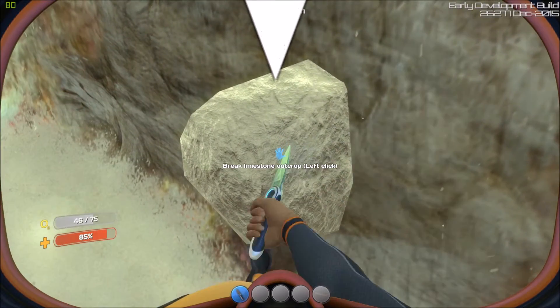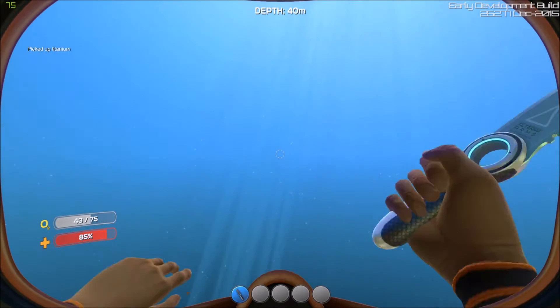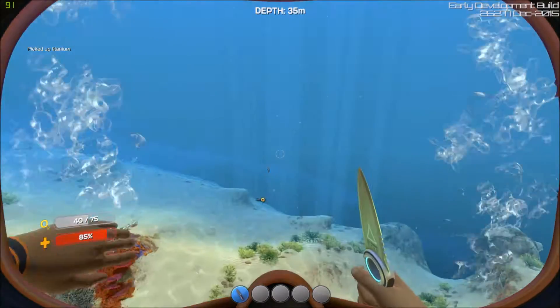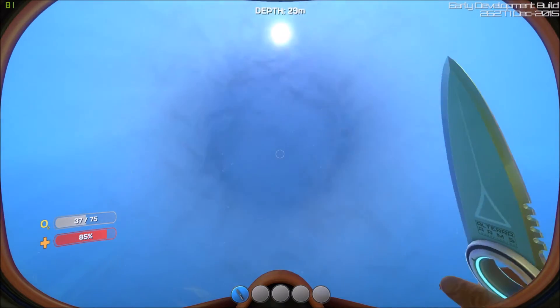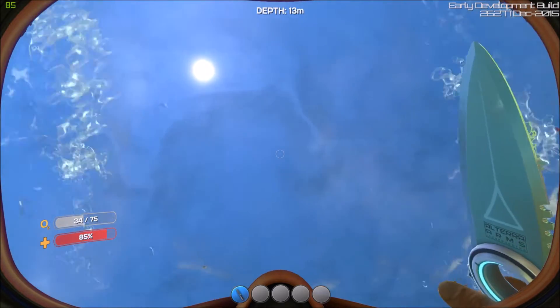Left click - wait, I'm confused. Right click is doing this right now, left click doesn't do anything unless I'm up to an object and then left click is to harvest. I have no idea.